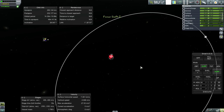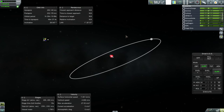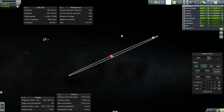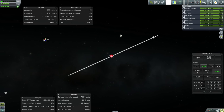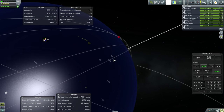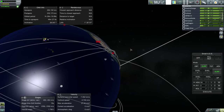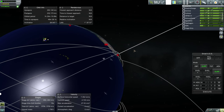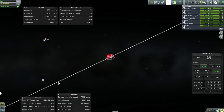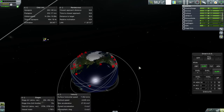Let's see about the moon. First of all, let's check that our inclination is pretty close to the moon's orbit. It's pretty much in line with the moon. So that's good.